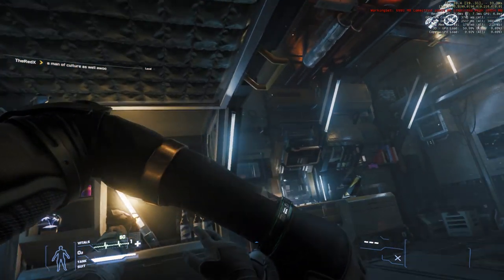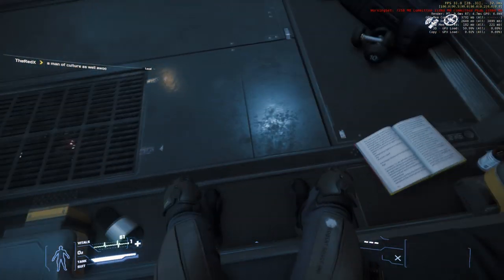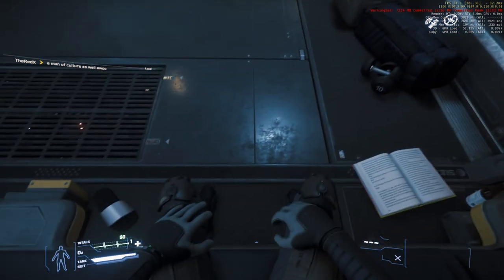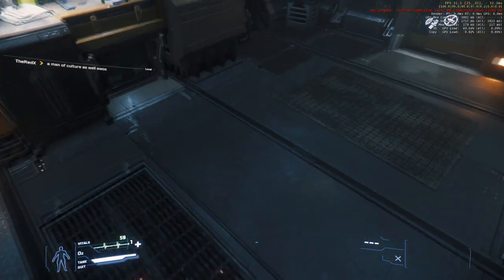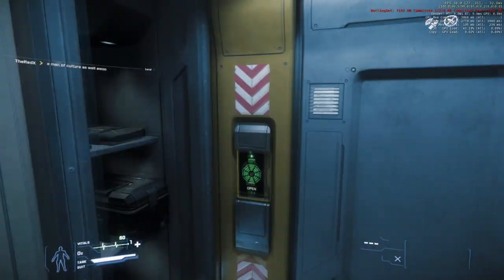Hello everyone and welcome back to Star Season. This is still in Alpha 3.3.6 and was recorded during the Free Flight Weekend — the last day of the Free Flight Weekend — featuring the leftover manufacturers: Kruger, Argo, Tunbrill, and Consolidated Outland. Before we get to the ships in the showroom and taking a look at those quickly,